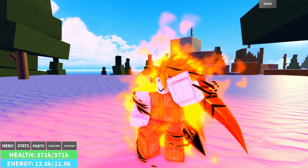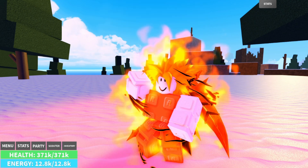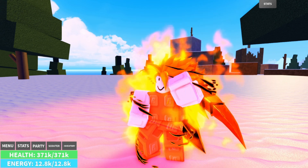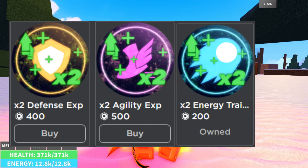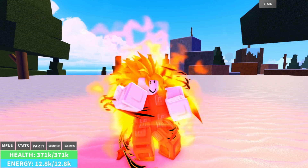The first game pass I want to cover is the elephant in the room: the two times training game pass. It not only multiplies your base training by two times, but that also stacks with map multipliers. So for example, if you were to get this game pass and then go to Beerus Planet, your energy and defense gain would actually be 10 times higher than the base game. This stacking feature is also true of the three game passes for individual stat types. If you were to get the two times training game pass and the two times energy game pass, and then go to Beerus Planet, your energy gain would be 20 times higher than if you were playing on Earth with no game passes.